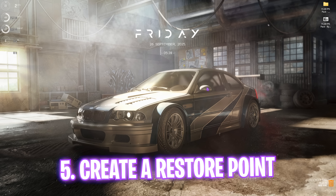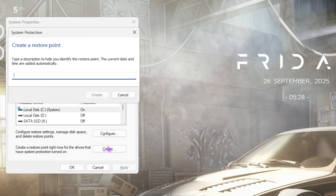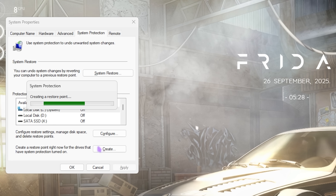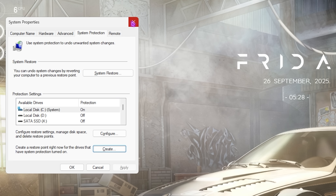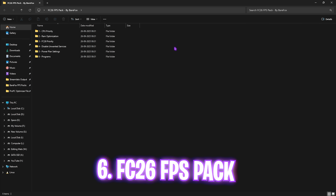Next step is creating a restore point. Search for 'Create a Restore Point,' select Local Disk C, click the Create button, name it FC26, and press Enter. This ensures your system is in safe hands. Once done, close System Properties.